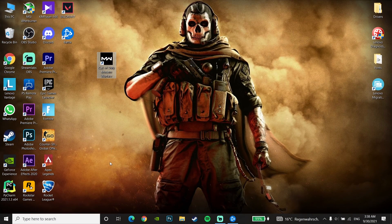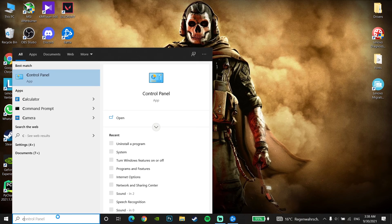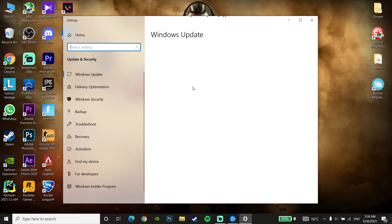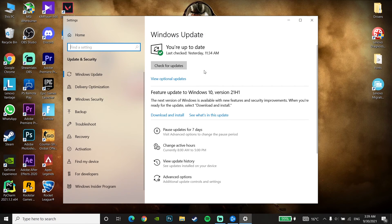If that didn't work, go and update your Windows. To update Windows, go to Settings and tap Check for Updates, then go to Check for Updates and update Windows to the latest version to fix Call of Duty Warzone keeps crashing.